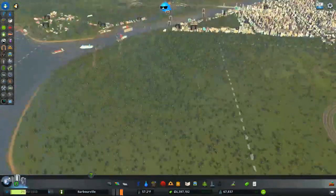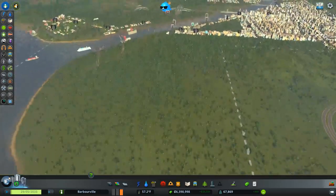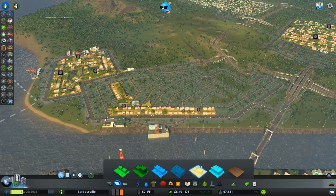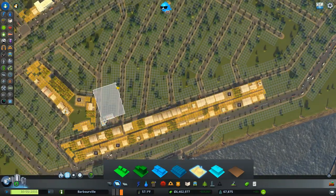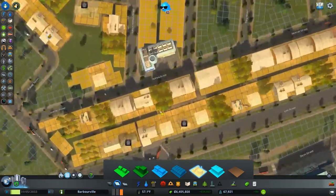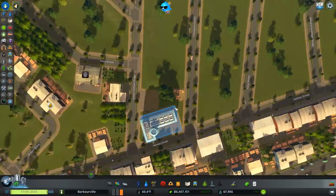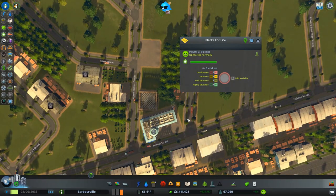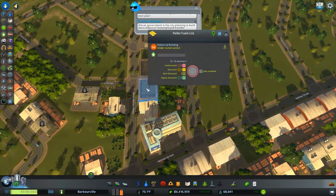How's our properties and stuff looking? We bought all this property so we can actually start expanding our downtown if we need to. I don't think there's a need to right now. I'm gonna do a test here — set that there — just do a test right here in that area to see what it does. The demand is starting to drop which is good.